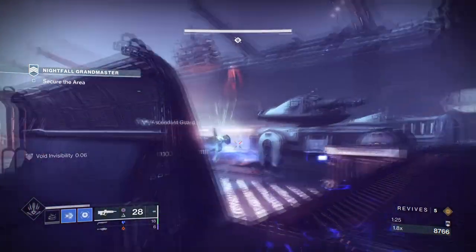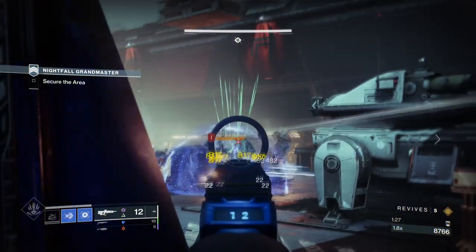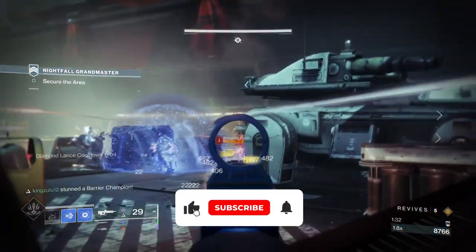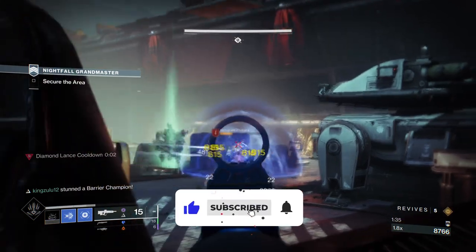Hello everyone and welcome back. In today's Conditional Finality build, we have an endgame setup that is designed around shutting down Ultras, Champions, Tormentors, and pretty much anything within our Stasis build.